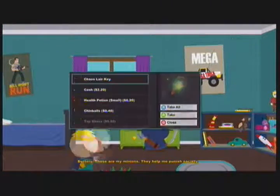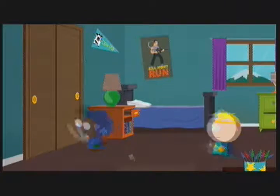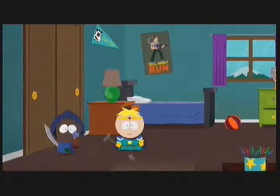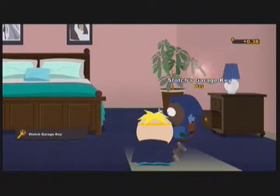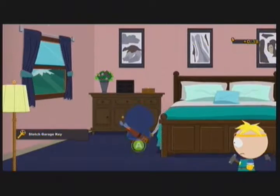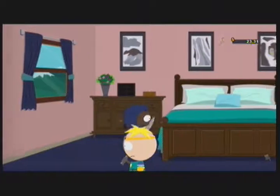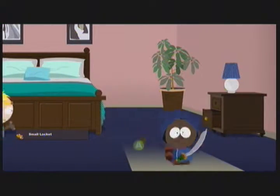There are certain other perks I want to put on too, especially one that will improve damage on anyone being lacerated — I'll worry about that later. Right now, if you're in Butters' room, look in the drawer for the Chaos Key and pick up that Chin Pokemon. The key to the Stotch family's garage is in the parents' bedroom. Again, Butters' parents are jerks.